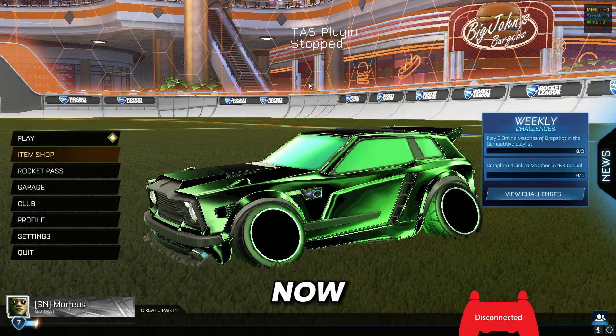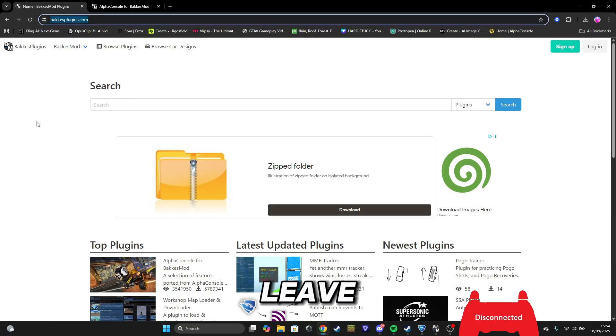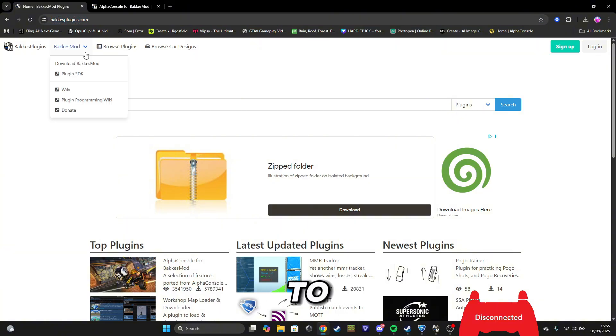First things first, you need to head over to bakkesplugins.com — I'll leave the link down in the description — and then you will need to go up here where it says Bakkesmod.